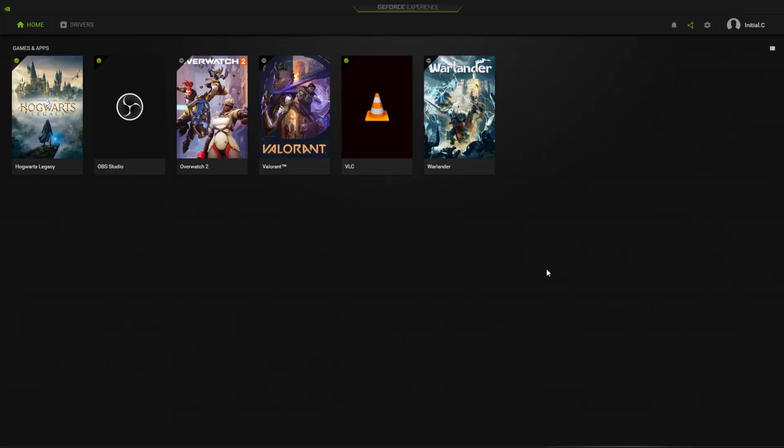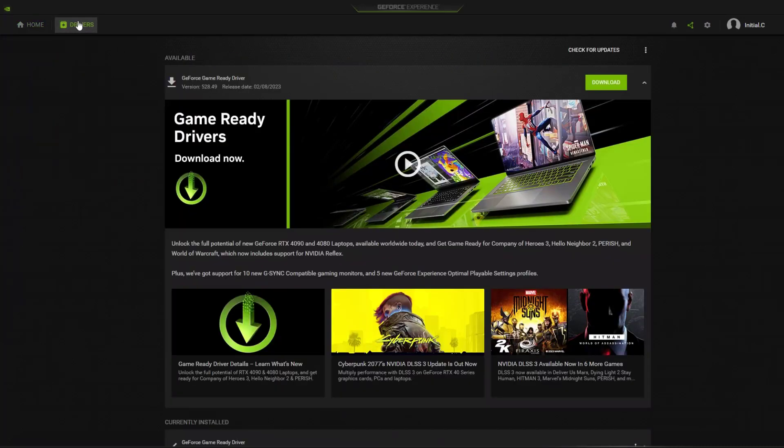Open the GeForce Experience application and select Drivers. Click Check for Updates. If there is an available update, you can click the download button.